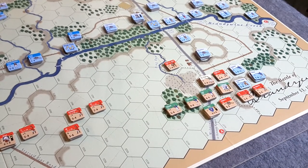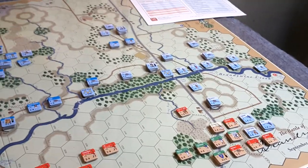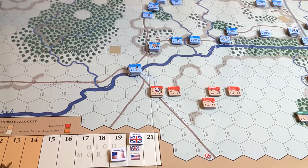This is a pike, so it allows you to use strategic movement, which is basically double your normal movement rate. Otherwise that's the only effect of the road - it doesn't really affect any tactical normal movement, except I'm moving throughout the terrain.